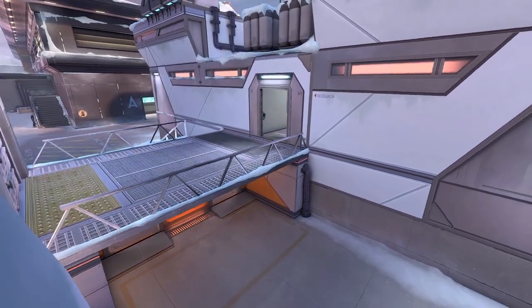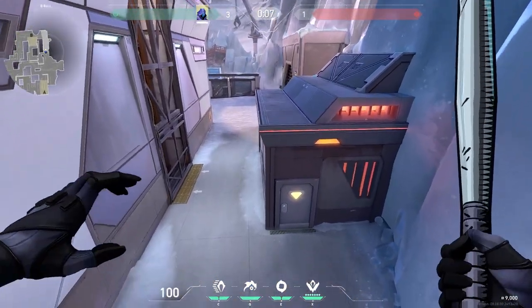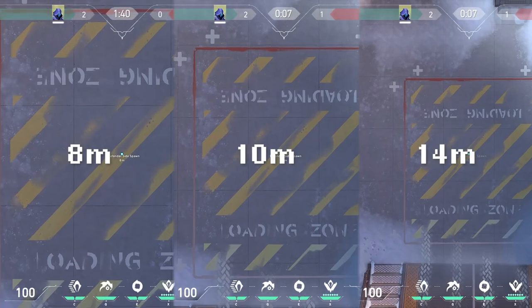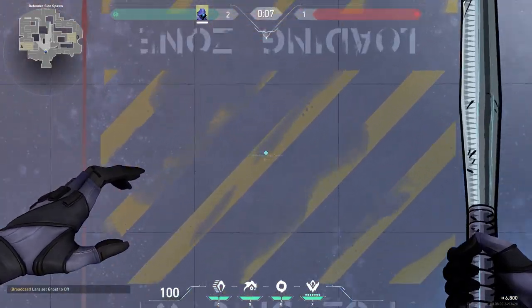A good way of visualizing it is this spot on Icebox, which, when Cratch jumped off the top of, barely meets the 8 meter requirement. For every meter traveled, you'll also take more damage, which caps out at 17 meters, where you'll take a lethal 100.